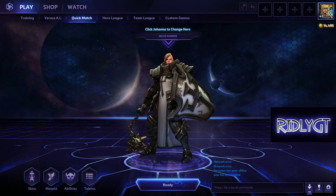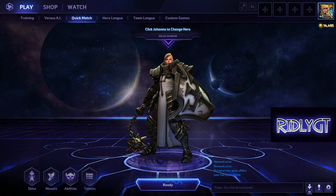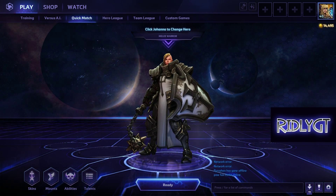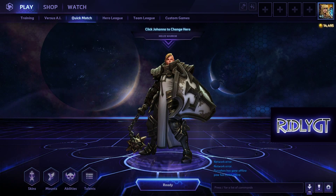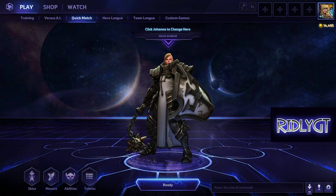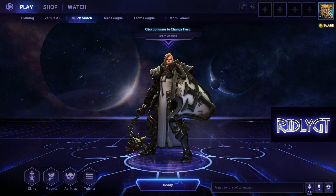What's up guys, RidleyGT here with another noob guide. Today we're taking a look at Johanna. Now Johanna is arguably the weirdest type of character in Heroes of the Storm right now. She's designed to be sort of the CC monster and an anti-CC character all at the same time. The damage is pretty negligible, but she has a ton of control and a ton of anti-control. It makes her a very unique, very different style of character for Heroes of the Storm.